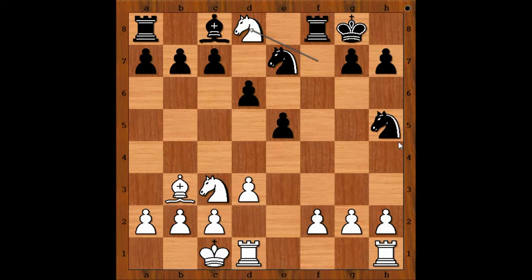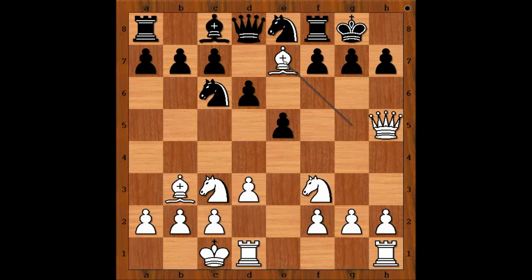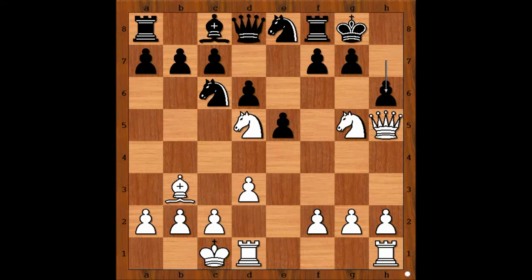If knight takes queen — check, king to h8, knight to f7. But in the game, black recaptured with queen. Knight to d5 attacking the queen, queen to d8, knight to g5 with a small threat, queen takes pawn on h7.